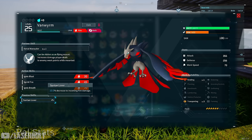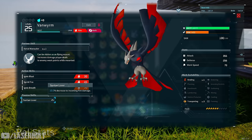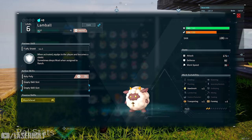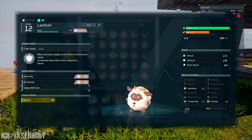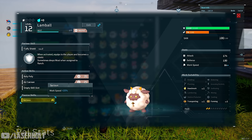Passive skills are extremely important because they determine how effective your pal is at what they do. For example, 'Muscle Head' gives plus 30 attack — great for fighting but terrible for work speed. On the other hand, 'Serious' increases work speed by plus 20, making it ideal for base workers. Learning passive skills and what they're good for is critical when selecting your pals.